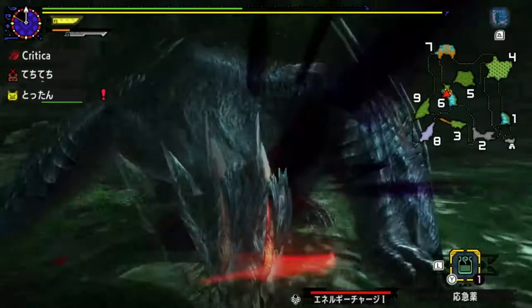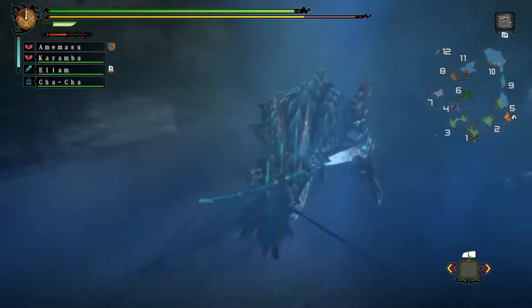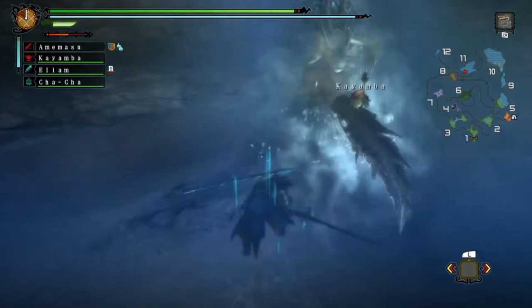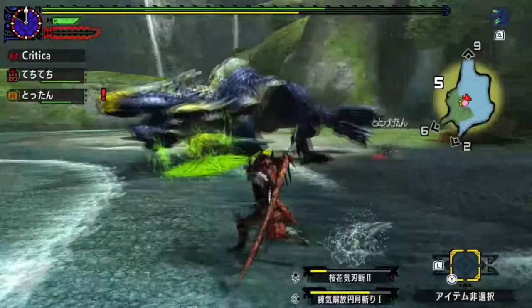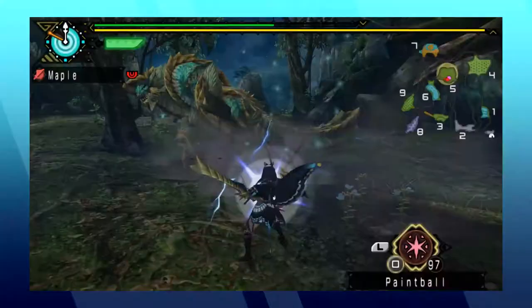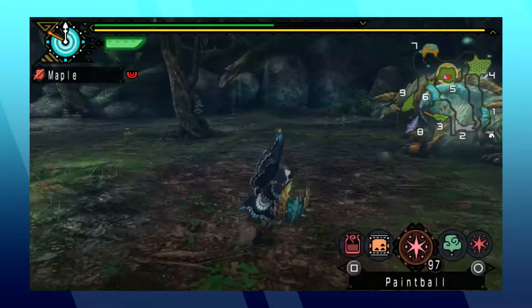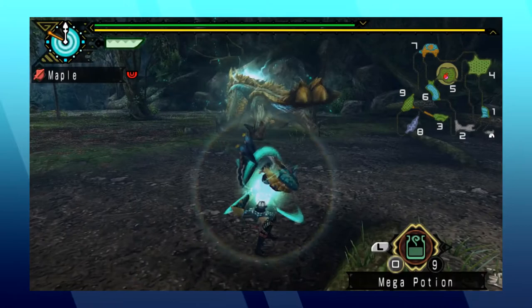The third generation took huge strides in monster design. Monster Hunter Tri and 3 Ultimate introduced both the Leviathan and Brute Wyvern classifications. The Brute Wyverns in particular are probably among the most diverse in the series on a monster-by-monster basis, with next-to-no repeats among them — in strong contrast to the similar design trend seen in Generation 1. Monster Hunter Portable 3rd also introduced the one and only Fanged Wyvern, at time of writing: Zinogre. While the general gameplay of the third generation is a tad lackluster as I mentioned in part 1, I strongly believe that the third generation has the strongest monster design of any generation in the series.